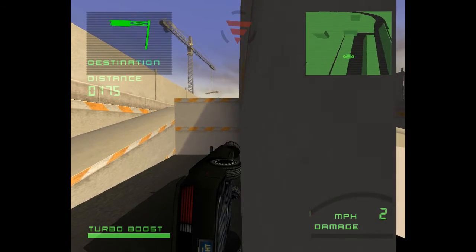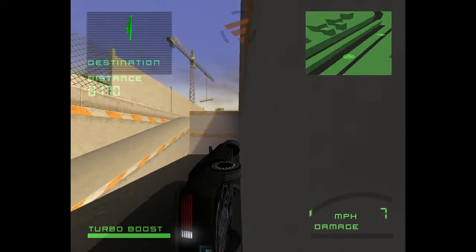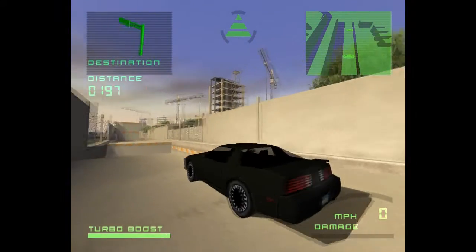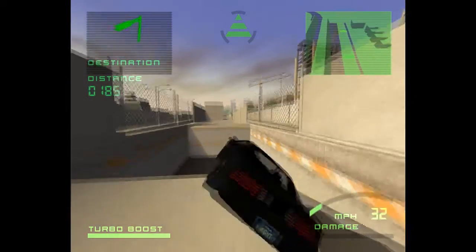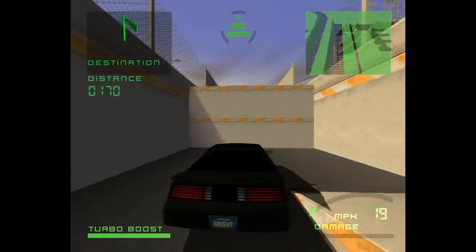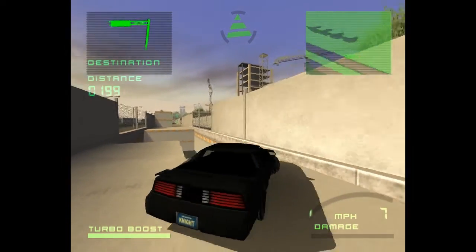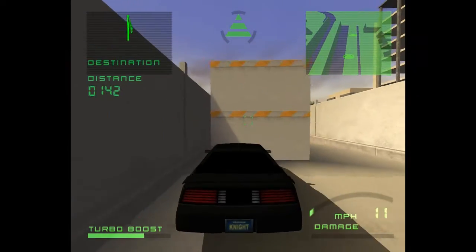Houston, we have a problem. I'm kind of stuck to this wall now. Whoa — I did a sideways turbo boost! In all the times I played this game, I actually never managed to do that. I immediately messed up. Ah yeah, I was explaining about the turbo boost. The turbo boost pretty much is like a speed boost and a jump in one, so you can jump over obstacles like this and then crash into a wall.